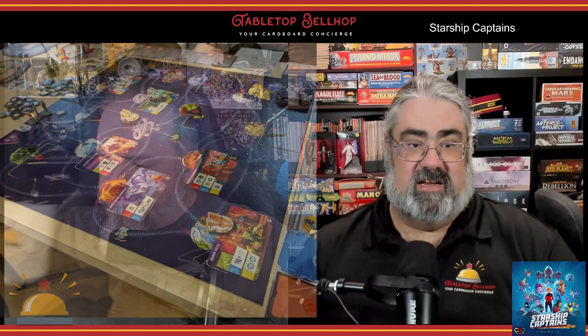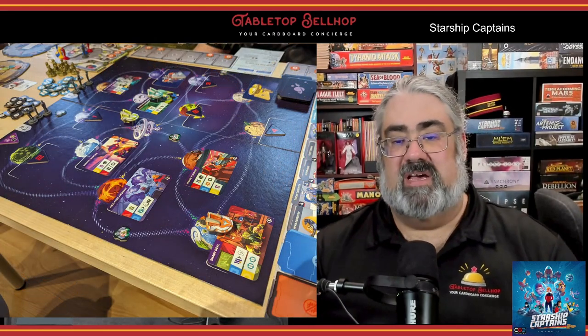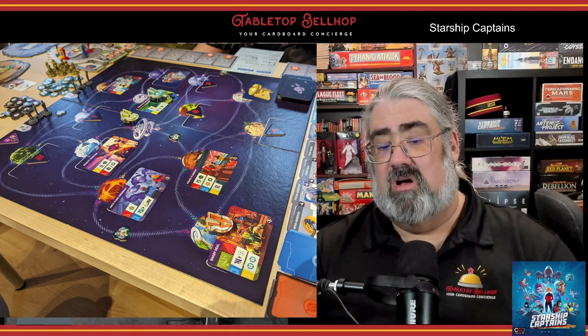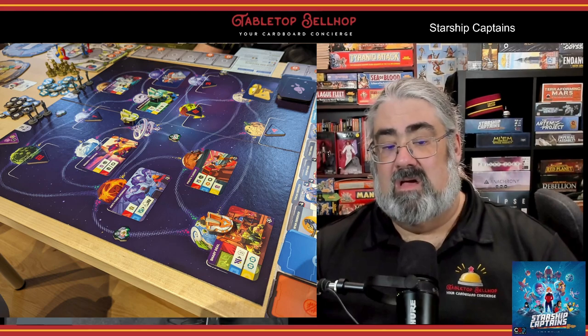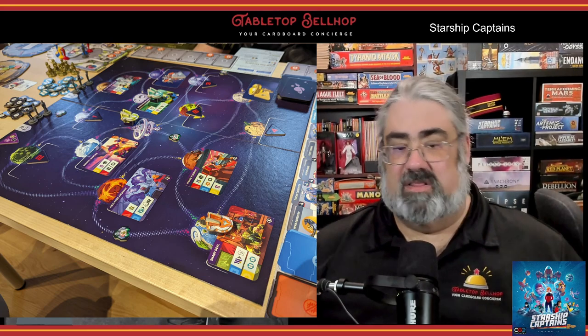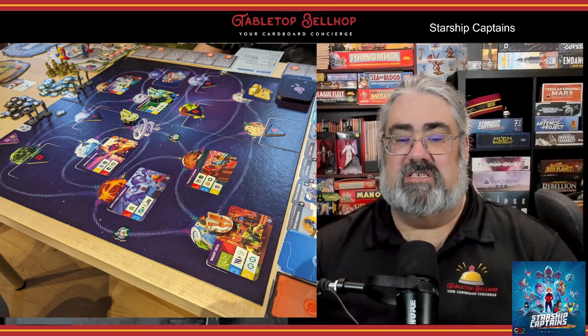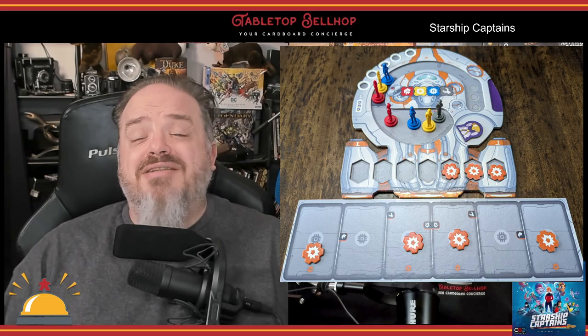Now let's launch into a high-level overview of play. You'll start the game of Starship Captains by seeding the board with tokens, some of which will be replaced by mission cards. By the end, the board will be filled with a base for the Tin Cans and one for the Neon Pirates, some missions, some numbered spaces that will hold missions in the future, and some pirates scattered on the paths between spots on the board.